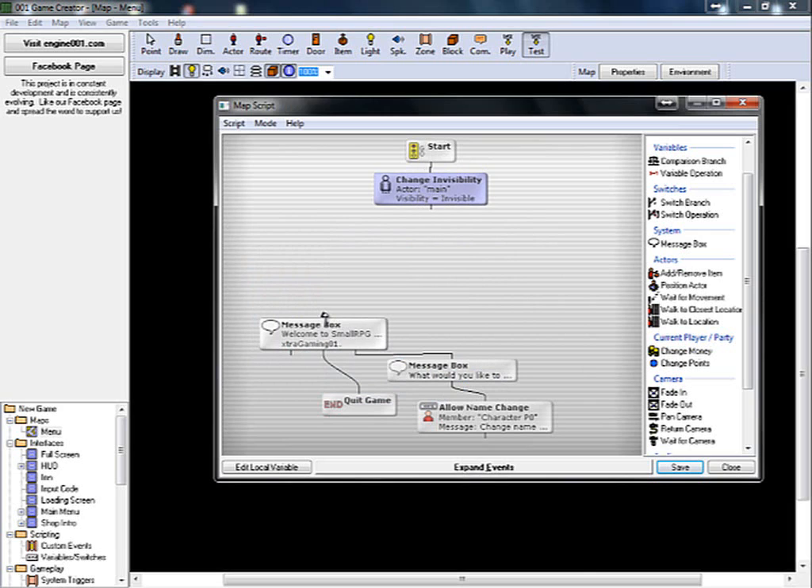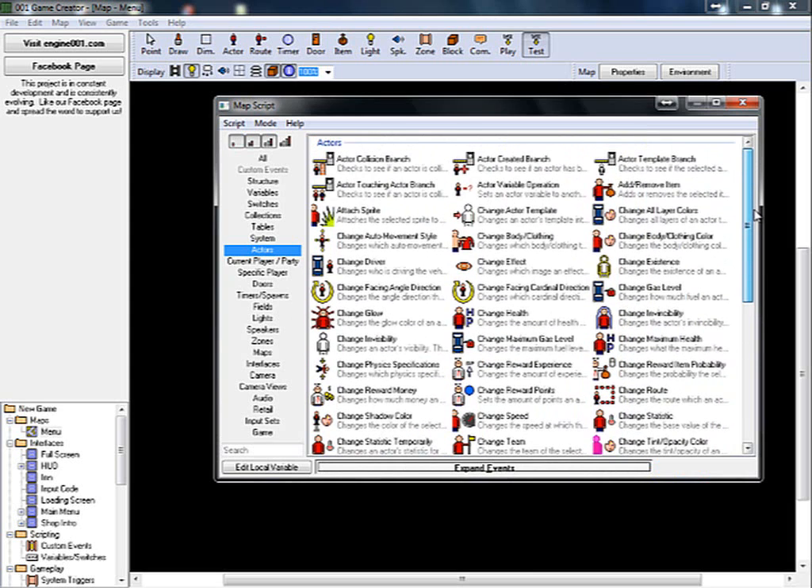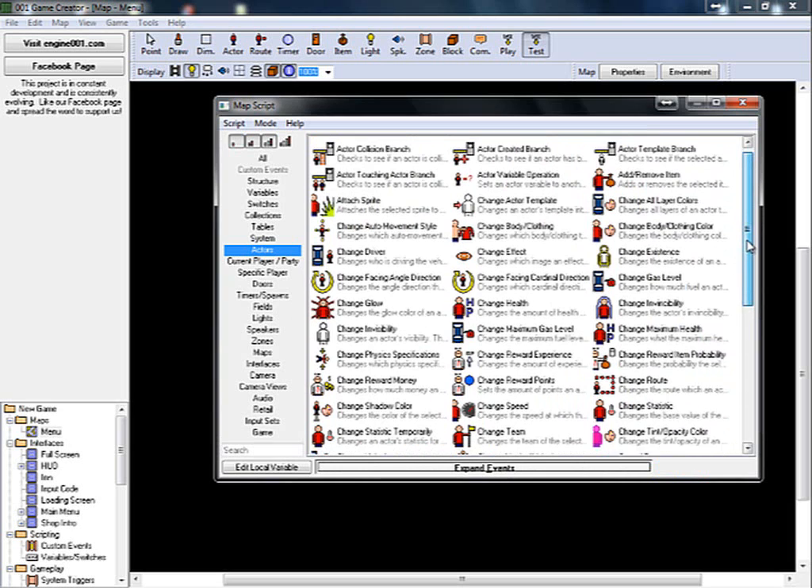Your character is going to be invisible and he's not going to be able to do anything. The next thing you want to do is change the money, because you start with a thousand. Unless you want to start with a thousand, then you want to change the money.